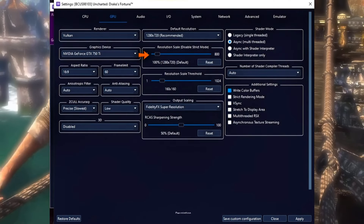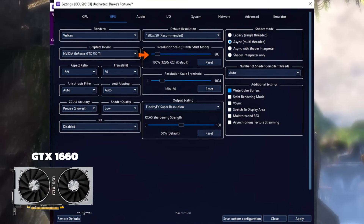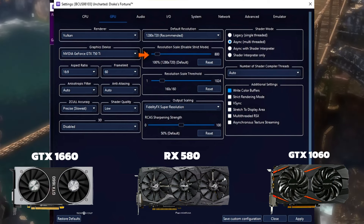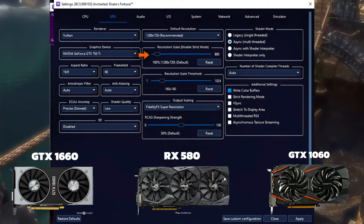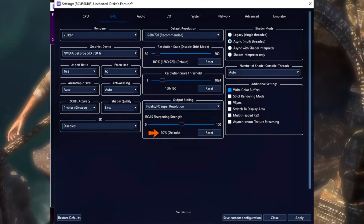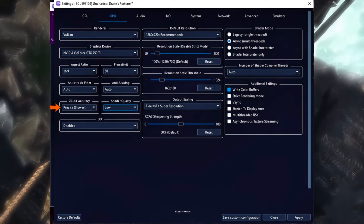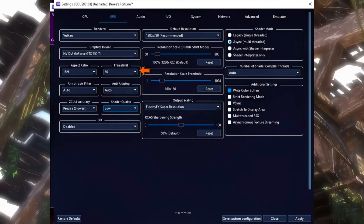On the GPU tab, I'm using 720p resolution. However, if you have a stronger GPU like a 1660 or RX 580 you can go up to 1080p or 1440p. There's also the option of FSR, which I believe is good enough at 50%. Enable write color buffers, set ZCull accuracy to precise, and set frame limit to 60.